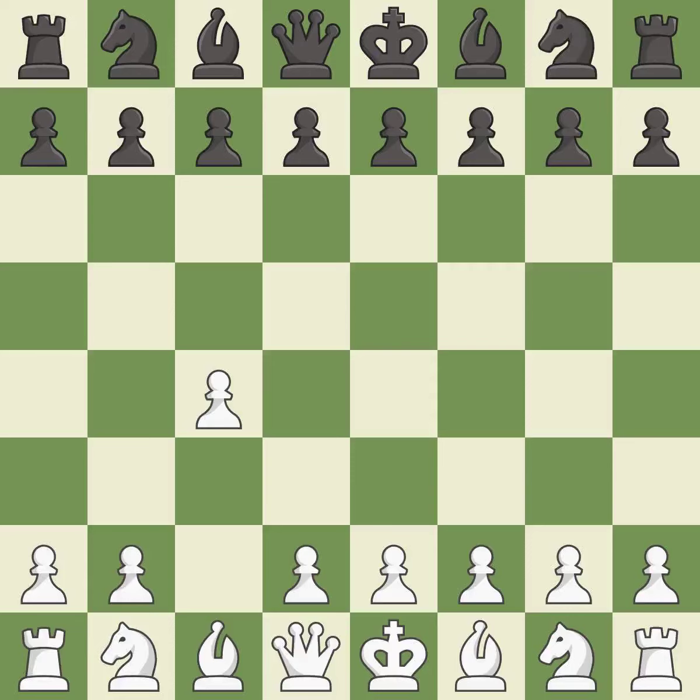The English is a more patient opening where white plays c4 to control the d5 square without committing a central pawn. c5 meets c4 with a symmetrical approach to controlling the center. g3 prepares to fianchetto the light-squared bishop to g2, where it will control the center from the long diagonal.